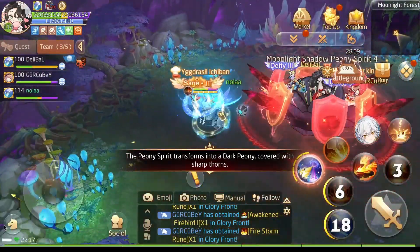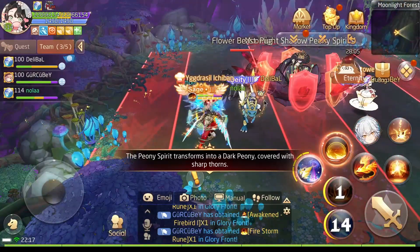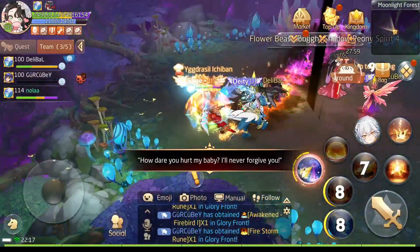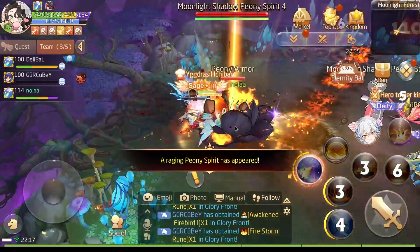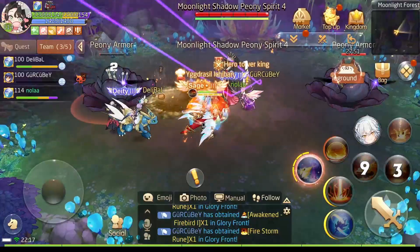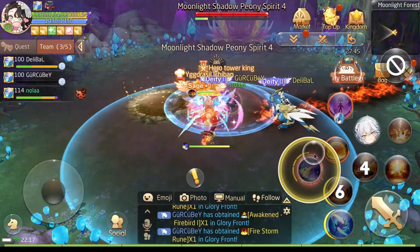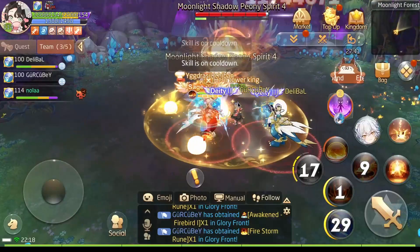So next one, now we have this area around the boss where you shouldn't stand and you can't hit the boss. You need to kill this puppy first and then roses will be summoned. You can see these black roses — there's the first one and on the other side of the map there will be a second one. You need to kill these roses and this will lower the shield of the boss, and after that you just burst the shield of the boss to zero.